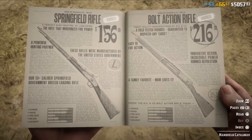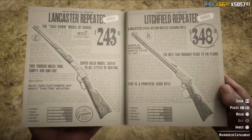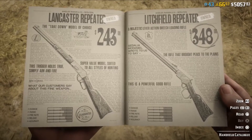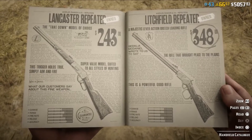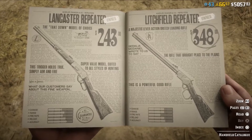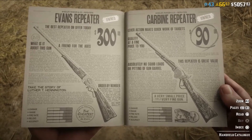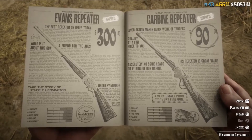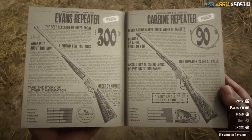The Bolt Action Rifle is the perfect weapon to get you from beginning to end game — it will drop any enemies in your way. If you prefer the style of a repeater, the best one is going to be the Litchfield. It's the most expensive but has solid stats all around, with the fire rate and power you need. The Lancaster is tempting at around $240-$243, but save your money for the Litchfield. The Carbine Repeater is super cheap for a reason — it's okay but won't get you far. Don't waste your money on it; save up and get a rifle.